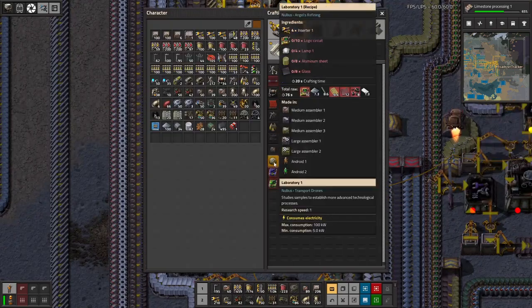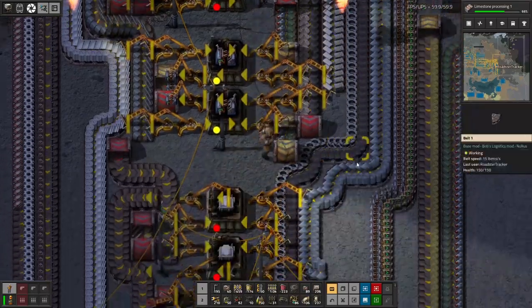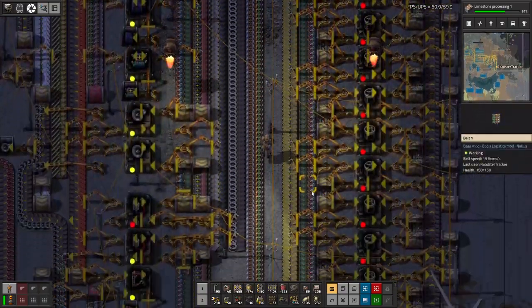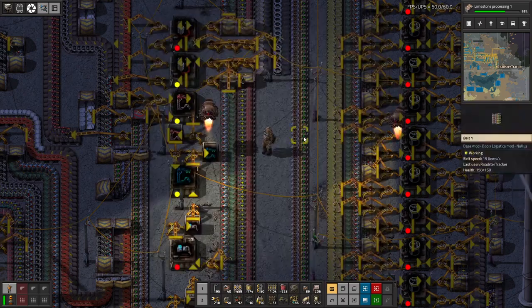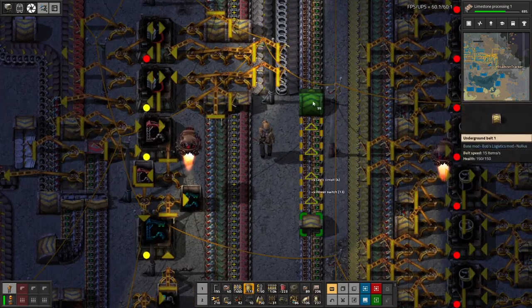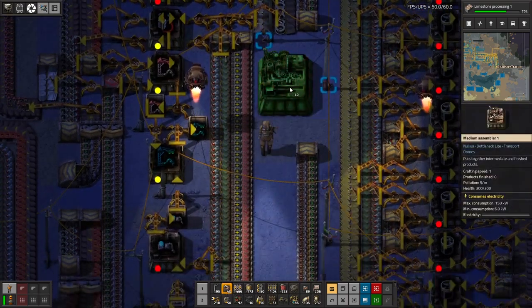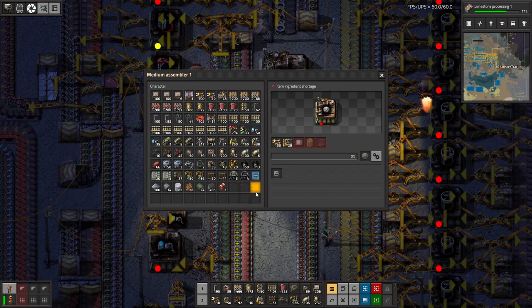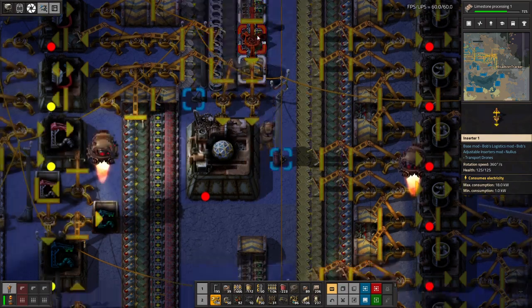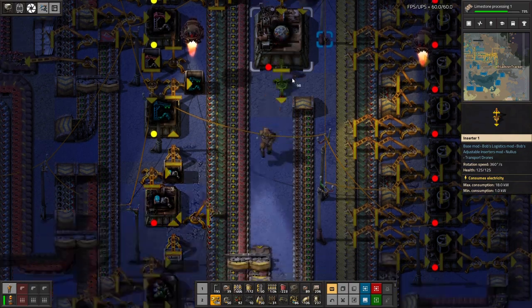Logic circuits are these guys. We also have those there. We don't have inserters, so I'm not going to fully automate this, but let's just be cheap. We're going to stick one of these down here. We'll need lamps as well which we should be able to get access to easily. Lamps are weird — they're probably on the other side of the belt because of course they would be. Just looking for my lamps.